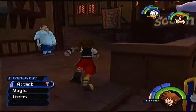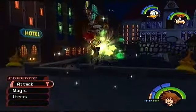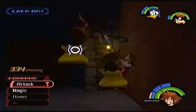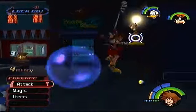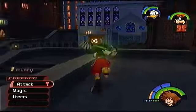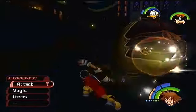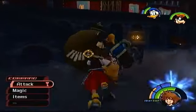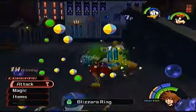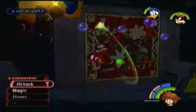Let's go fight some heartless so we can go see Leon. Leon will tell us what to do after we beat the three beginning worlds. By the way, I learned a move called Stun Impact — that move is sick. It's a combo ender where you pound the ground, a bubble appears, and it stuns any enemies that touch it. It says there's about a 30% chance it'll activate.